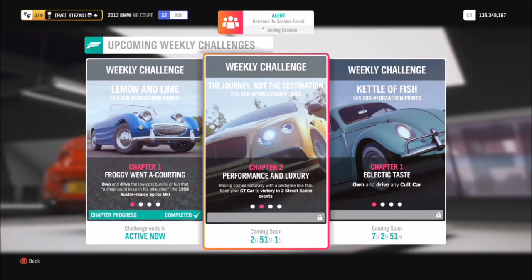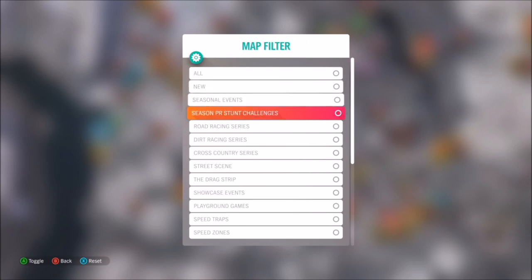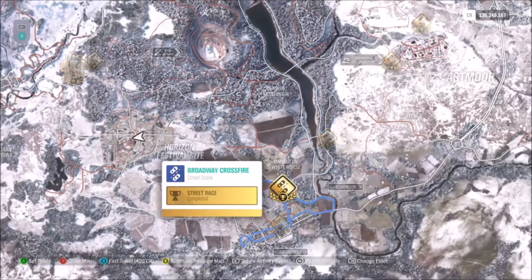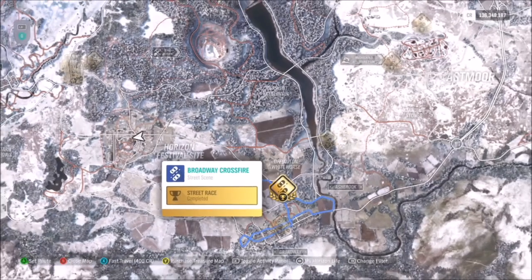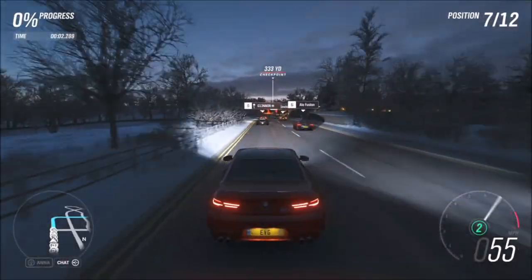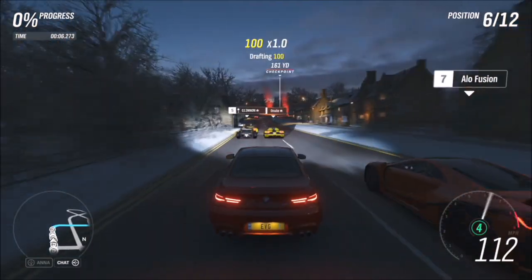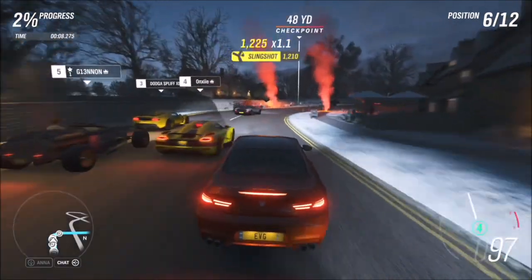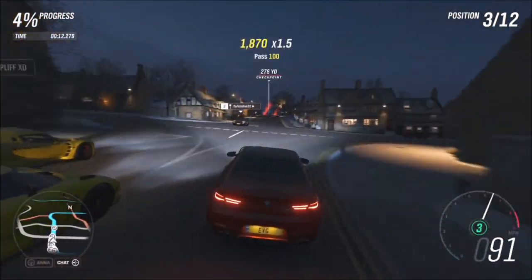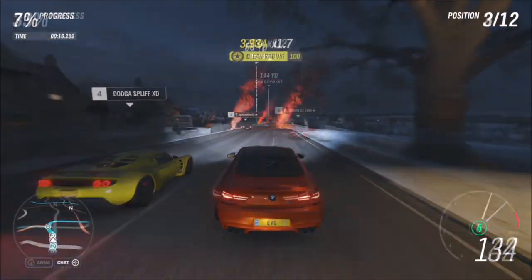The first challenge wants you to win two street scene events, which are fairly easy. The best thing is you can do it on whatever difficulty you want. As you can see, I've filtered the map. The one I always go for is Bath and Gate, purely because I know it, but you can go with whichever one you want. You can do the same one twice or two different ones — it's entirely down to yourself. Note that because this is a street scene race, you won't necessarily be up against other GT cars.